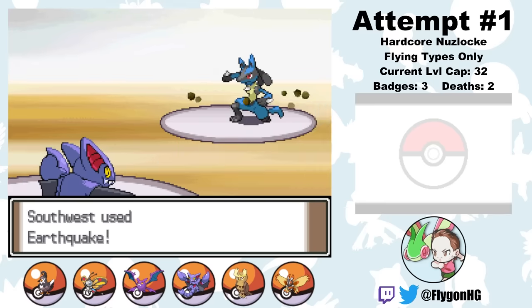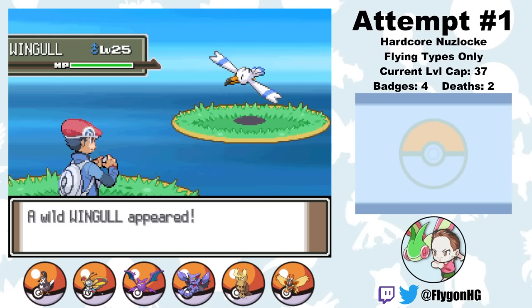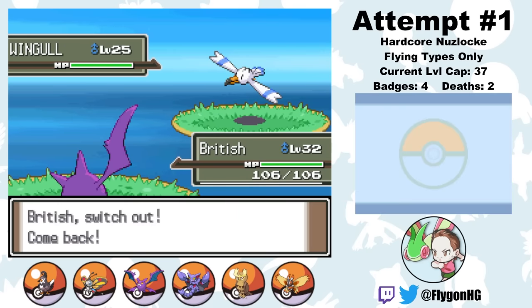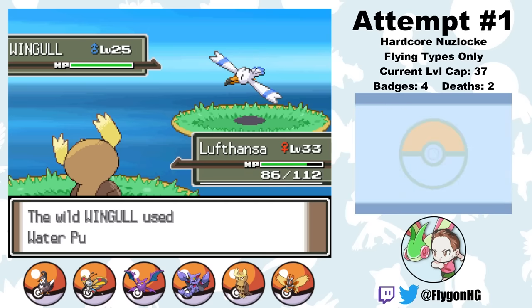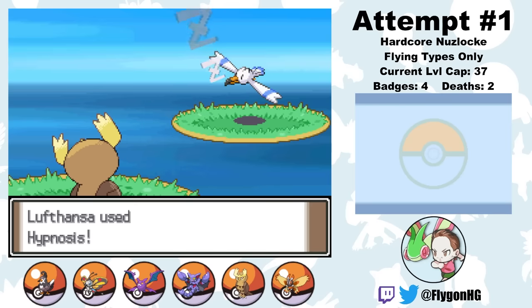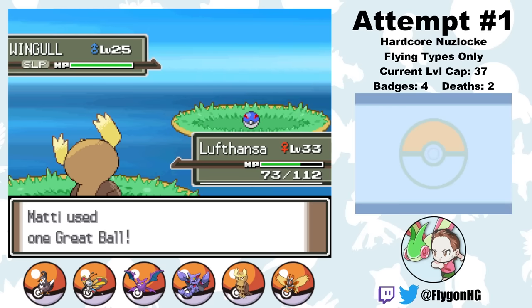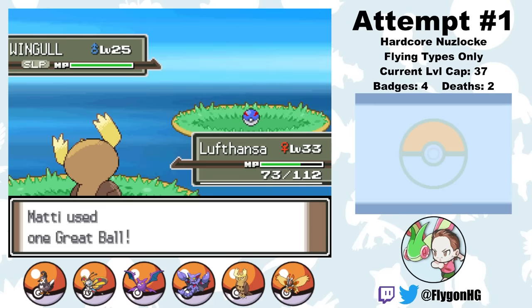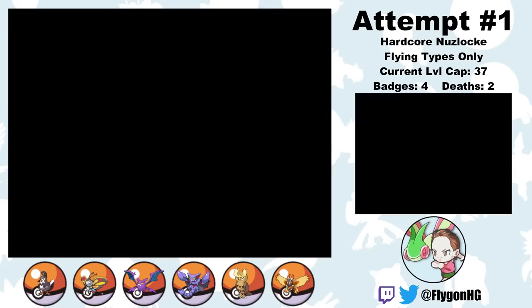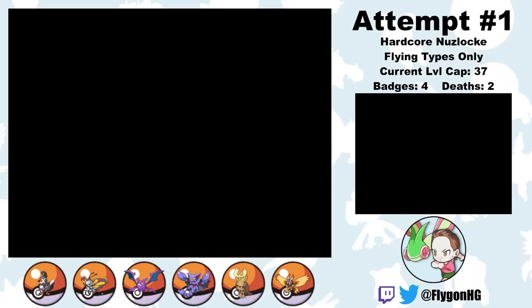A Fighting-type gym was never going to be that difficult for our flying types, but STAB Earthquake certainly makes Lucario much easier to manage. That's badge number 4. Next I head to Pastoria City. Along the way I encounter a Wingull on Route 213. Pelipper doesn't get Drizzle in this generation but it's still a phenomenal Pokemon. He is our only Pokemon that takes neutral damage from ice type moves — other than Gyarados which I don't want to use, and Mantine which I can't get without breaking the monotype challenge. So welcome to the team, American — a Wingull with a Modest nature, which is phenomenal here.